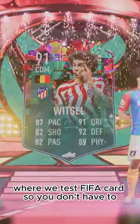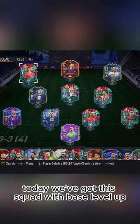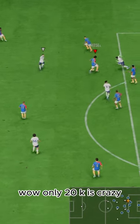Welcome to Baller or Bust, where we test FIFA cards so you don't have to. Today we've got this squad with base level up Axel Witzel. We acquired Witzel via SBC for 20,000 coins — only 20k is crazy.